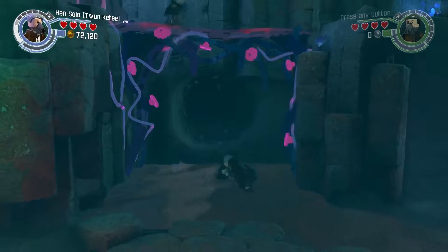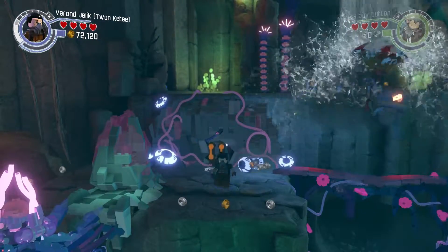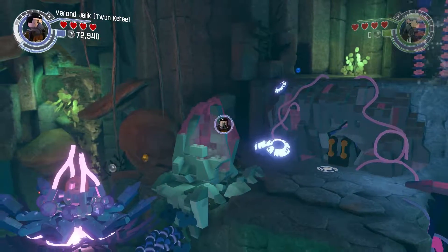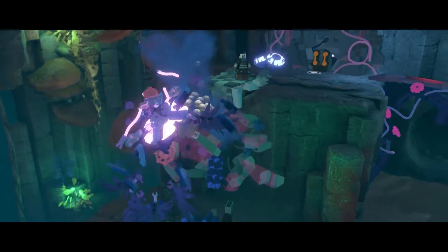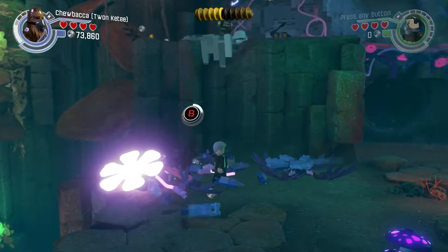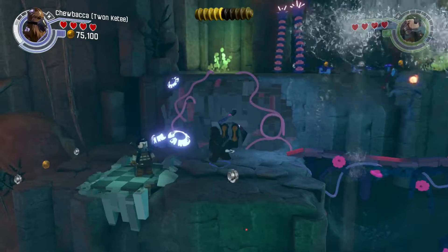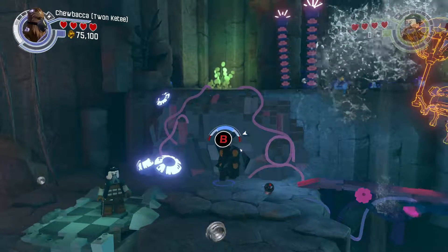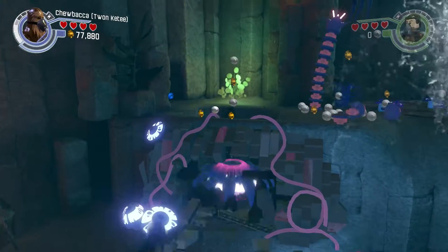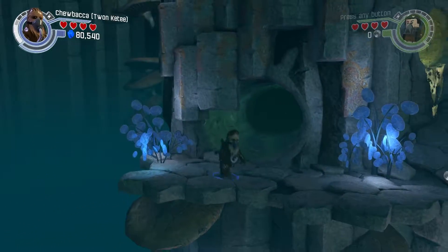Now we can move across. Except I should have this be Chewie, I think. Let's confirm that before I try to do it all over again. Looks like we can maybe push something down here. Yeah, there we go. I like how I threw a thermite bomb. Not far now. Is this where we're supposed to go?